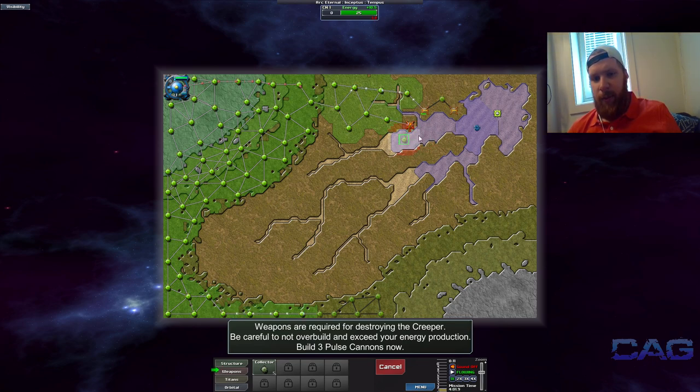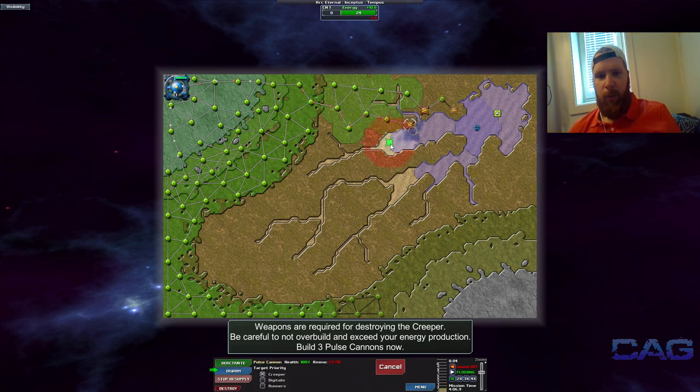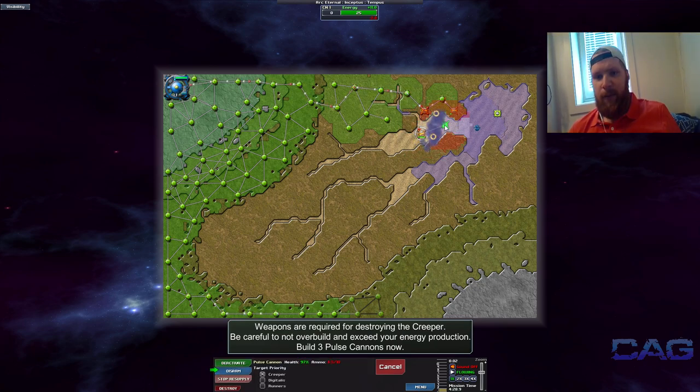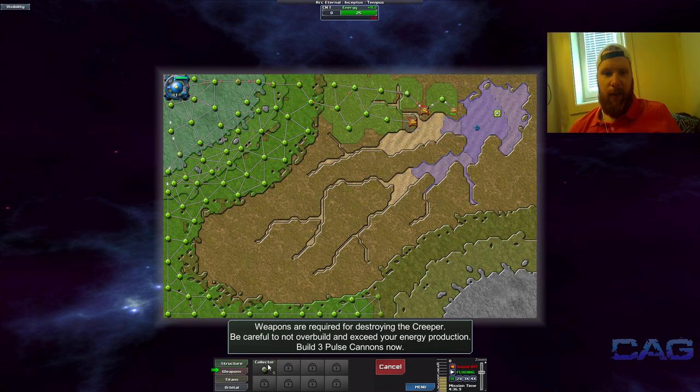Your turrets get damaged by this blue stuff here, which is the creeper. You can move your turrets around — if I were to move my turret down here, it'll probably take out this creeper before it gets destroyed. See — it didn't get destroyed; there's a little green bar at the bottom showing it got damaged. This is a very low level creeper — only one level over here, two levels here, but it's crazy little.